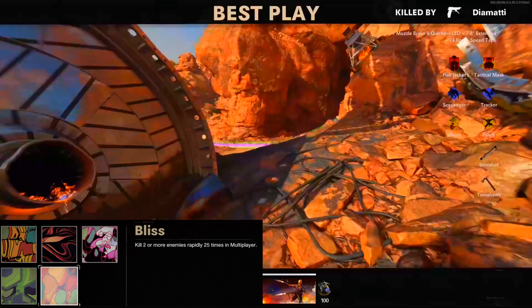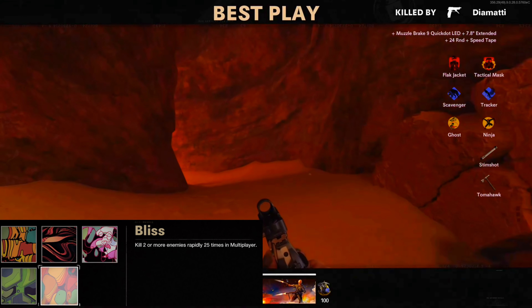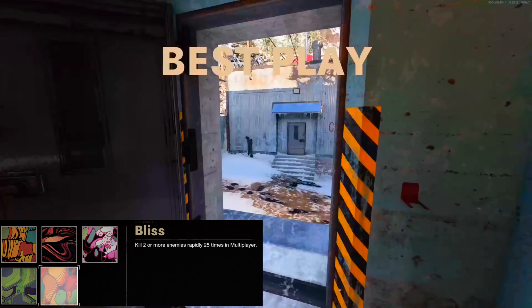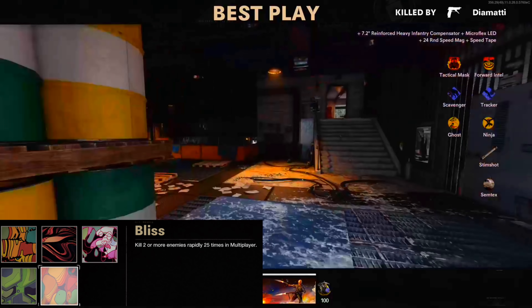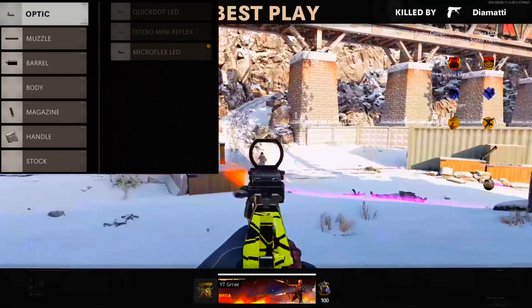For Psychedelic, you need to kill two or more enemies rapidly 25 times in multiplayer. In hardcore domination this is a very easy camo — you'll be getting double kills almost all the time because pistols are one-shots. I'd recommend controlling enemy spawns and killing enemies off objectives.